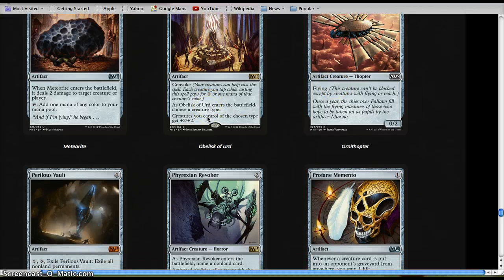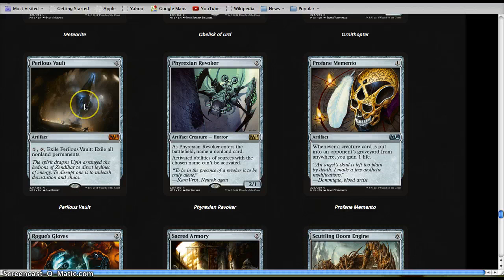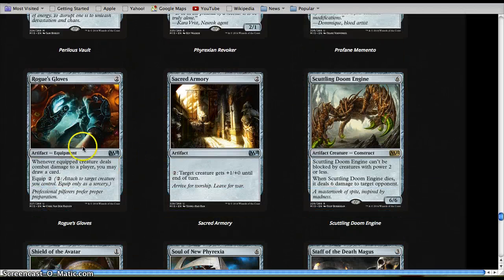Ornithopter — I don't like it even with pump-ups; it's a 0/2. Powerless Vault is going to be really a powerhouse elsewhere; I don't know if it's good enough here. I guess if you don't have a lot of good stuff and you happen to get one of these, hold on to it to take care of your opponent's board states. Phyrexian Revoker I think is really good in a format with six Planeswalkers and the six Souls — I would use it. Profane Memento is not that good. Rogue's Gloves is also one of the better playable cards — still not that good, but better playable equipment.